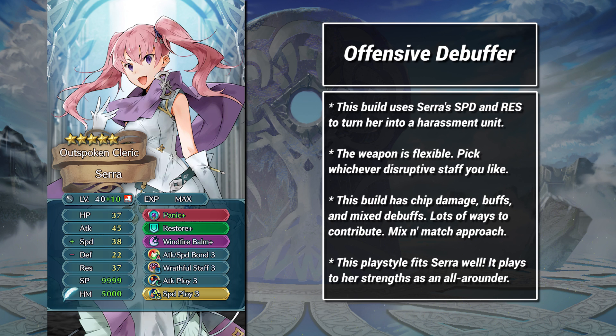Windfire Bomb is a gigantic stat swing, and Restore Plus can flip the table on enemies that rely on debuffs themselves. I feel like this build is Sarah at her best. Sure, she isn't perfect — you could easily design a unit that's better than she is at any of these jobs, but not many units could do all of them at the same time.